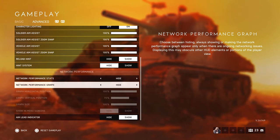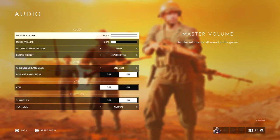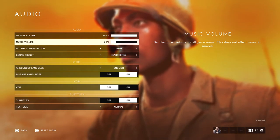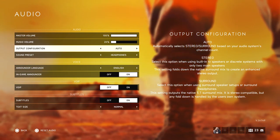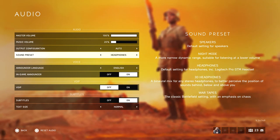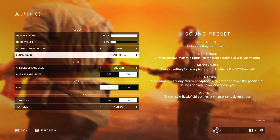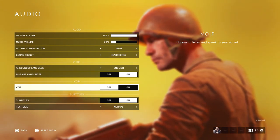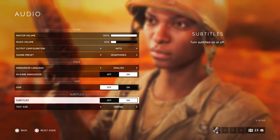Onto audio — master volume is at 100 because I need to hear everything. Music volume is at 20 percent; I love the music but it's distracting. Output configuration is set to auto since it works best for me, and headphones sound best. I play with 3D headphones but they're too loud. War tapes I recommend if you're playing through TV speakers. Voice is English on, VoIP is off since I only talk in parties. Subtitles are on with normal text since I sometimes can't understand the announcer.